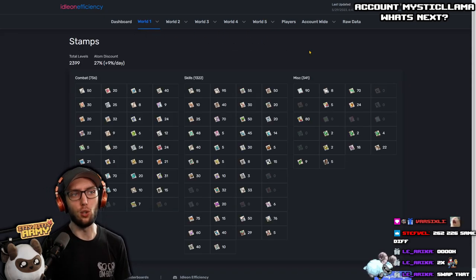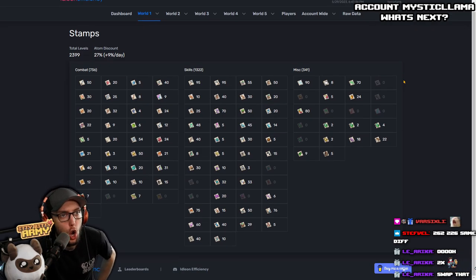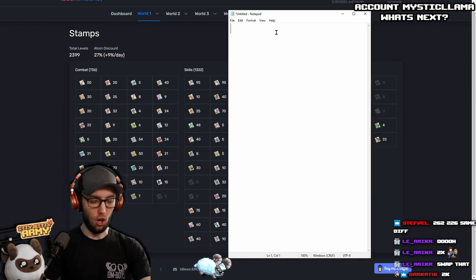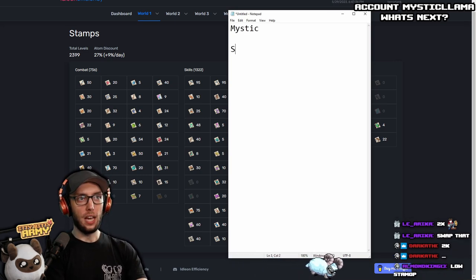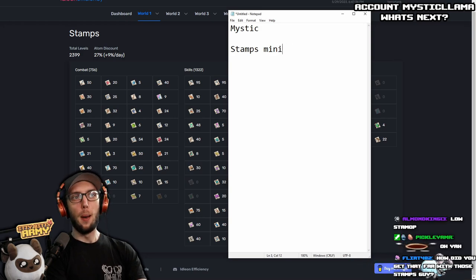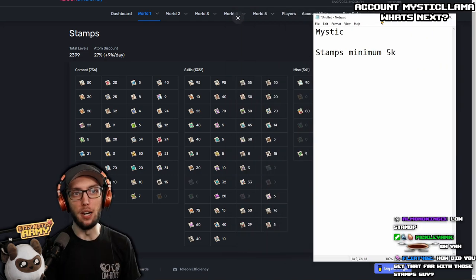Let's go take a look at Stamps. At your point in time, Stamps — minimum 5k. Minimum 5k.